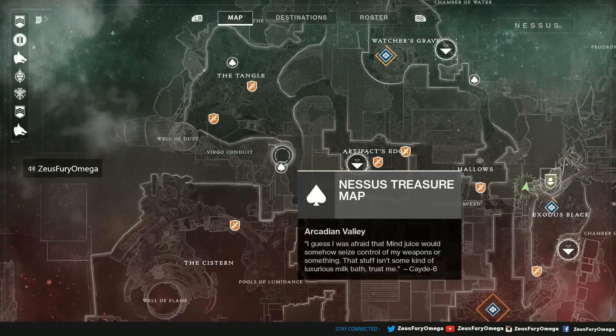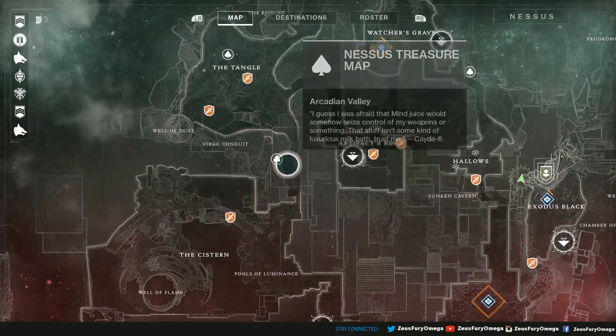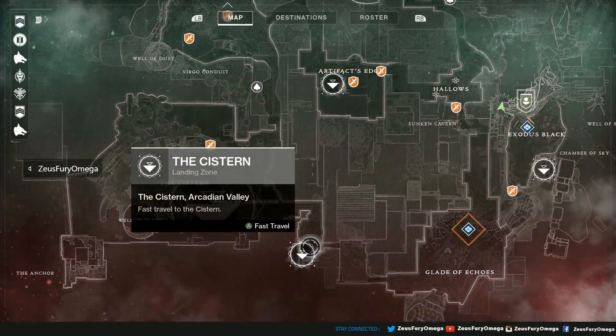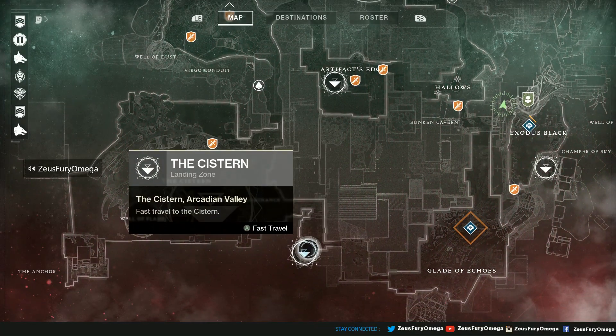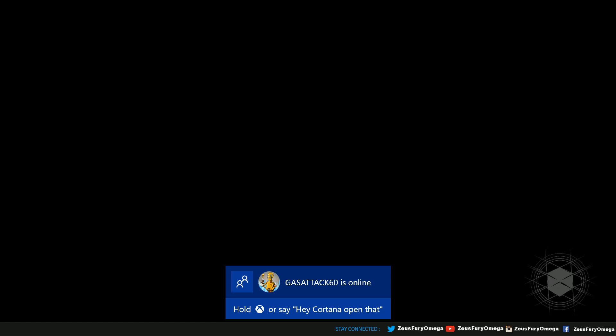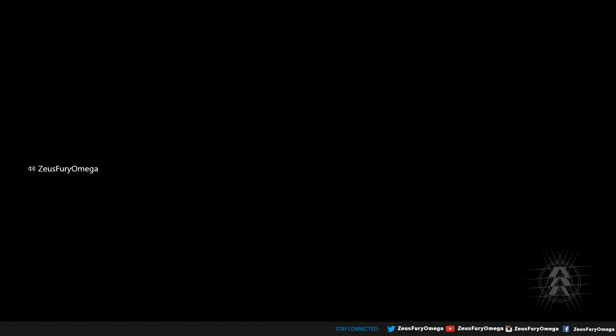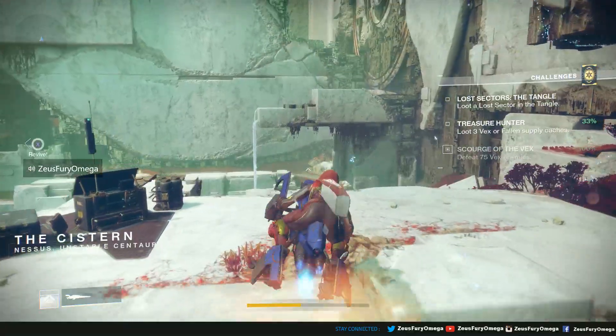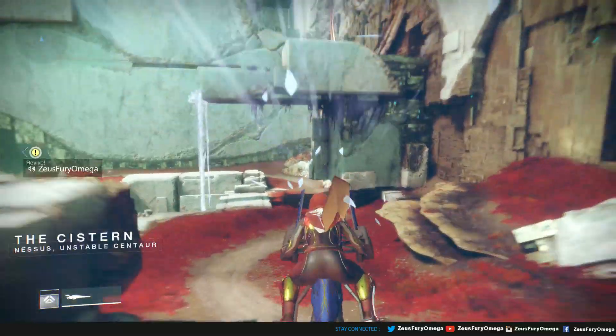Now let's open up the directory. We've got one down, four to go. Looks like one a little bit past the cistern, one in the Tangled World, and two close to the Watcher's Grave. Let's go to the cistern. I keep pressing the wrong button for fast travel — I keep holding down X. Like I said, I was playing a lot of Division last week. It's like relearning the whole button scheme again.